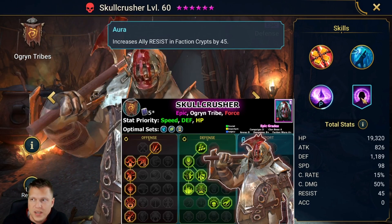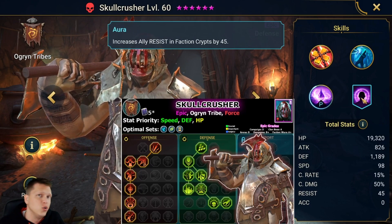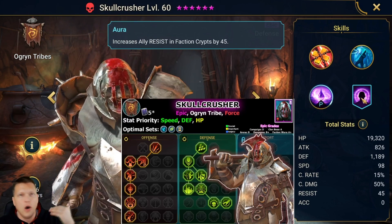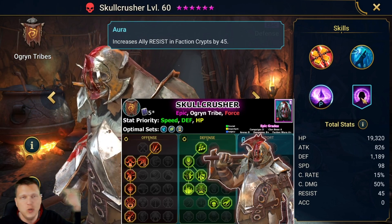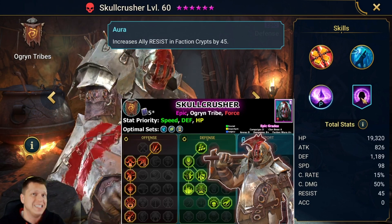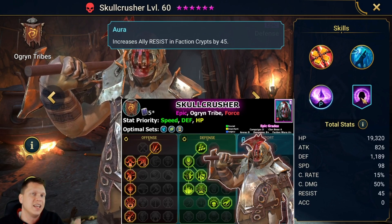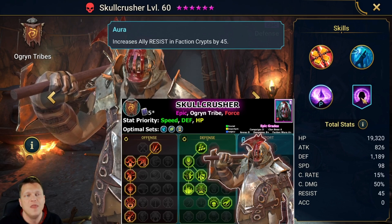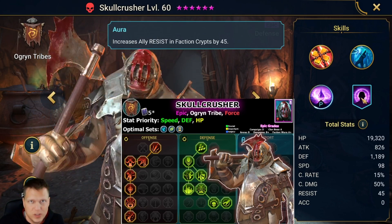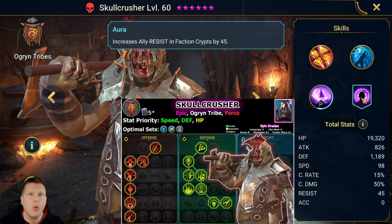For stat priority, speed and defense is king. It's very important to get his speed tuned properly to go last in your rotation. So if all of your speeds are like 200, 199, 198, 197, you'd want his to be like 196 — one speed lower than your second slowest ally on the team. That way he places his counterattack at the end of your rotation and you won't waste any turns of that buff.